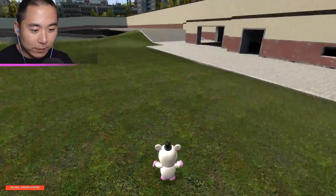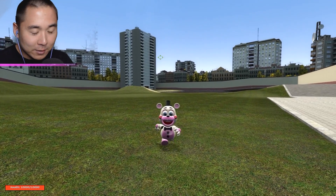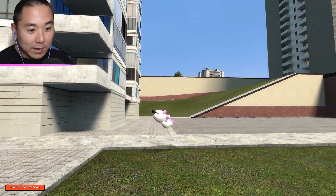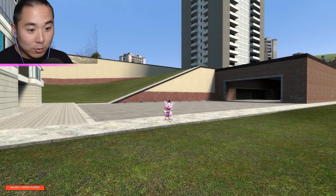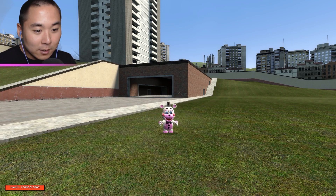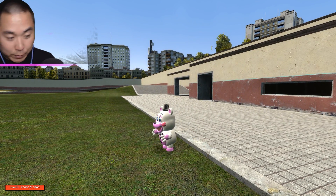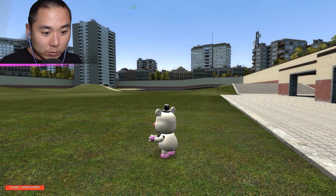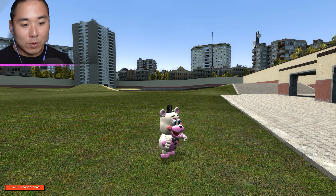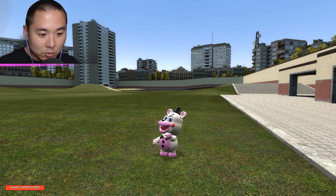Alright, here we go, we got little Helpy over here guys. Oh my gosh, dude, he is so cute! Look at him. Imagine him running around your house. Look at that, oh my gosh, look at how he jumps. It's so cute, this is how he attacks guys — he doesn't even attack, he just dances. That is literally the most coolest thing I think I've ever seen in my life. I think we should get him in GTA, I highly recommend we definitely get him.